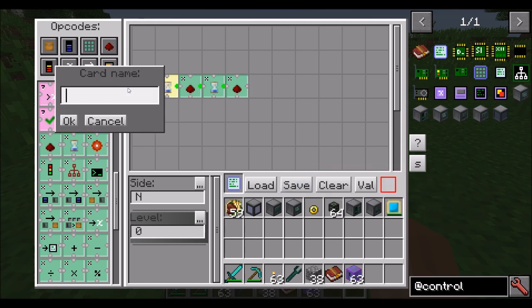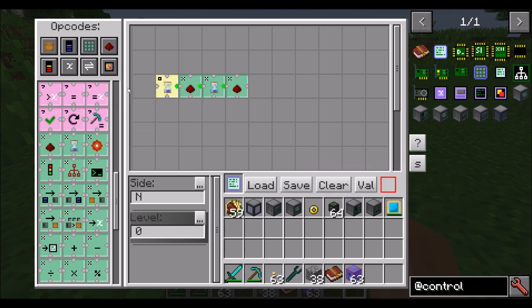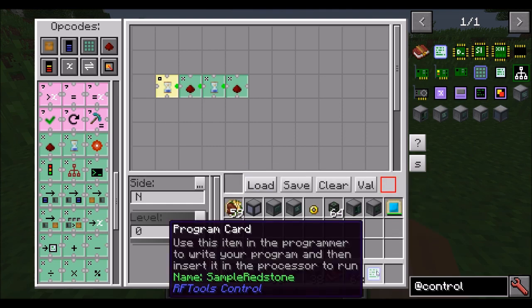Now we have what should be a pretty functional program, so let's hit save and give it a name — 'Sample Redstone.' All the information about this program has now been saved on the program card.